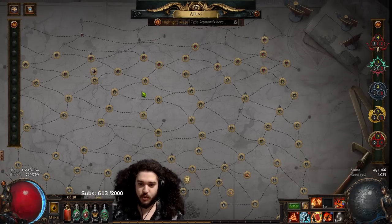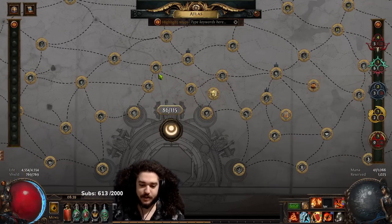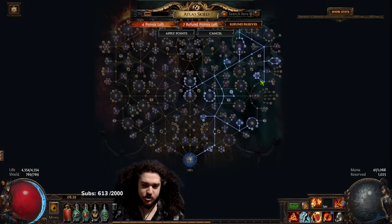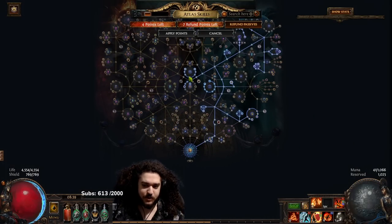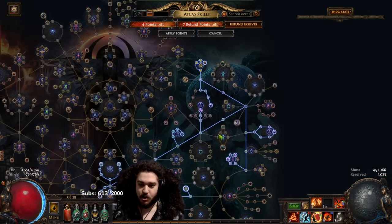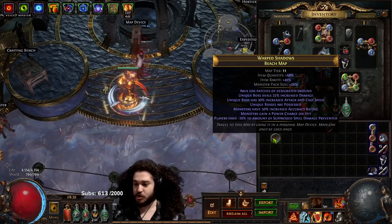Inquisitor is a lot smoother than I remember, and I've really been enjoying the damage increase going from a Juggernaut to Inquisitor. Today on the stream we'll be getting our two void stones. We got a little unlucky since I did a very different atlas strategy from what I'd normally do, so climbing the map tier has been a little difficult until we went into the two shaping nodes. But yeah, today we'll be showing off the void stone clears — I'm just going to jump into a quick map and show you guys the damage.